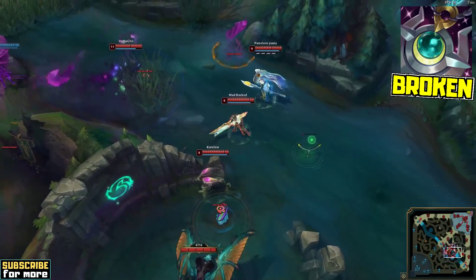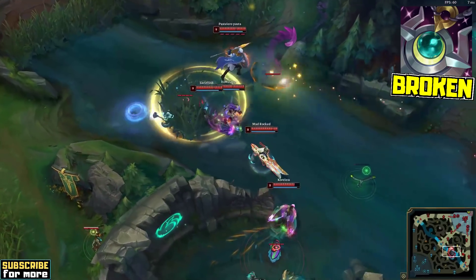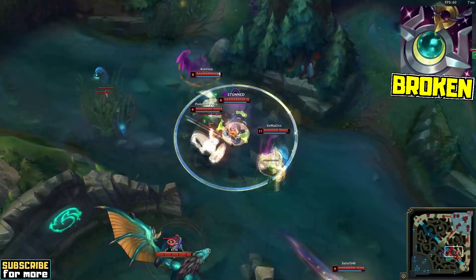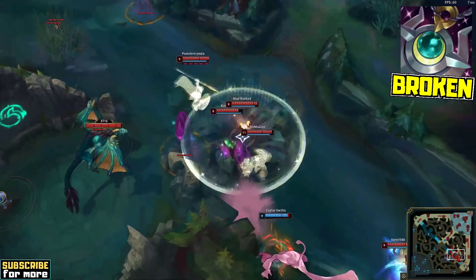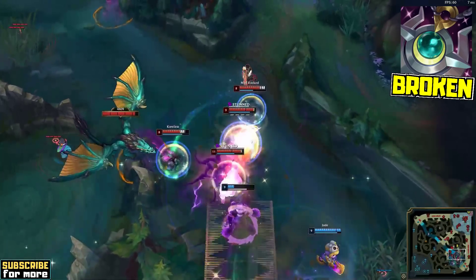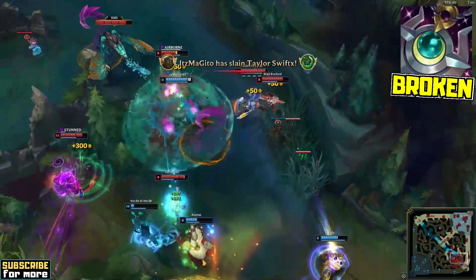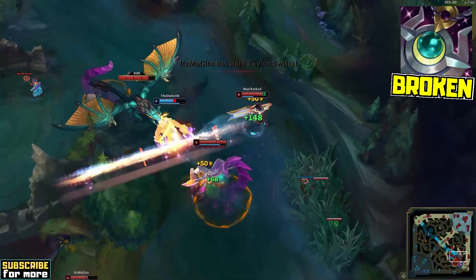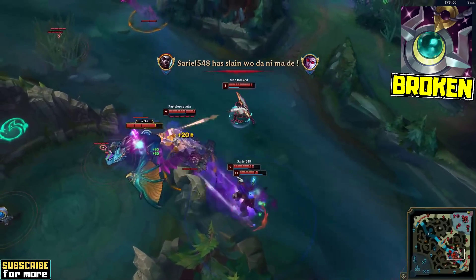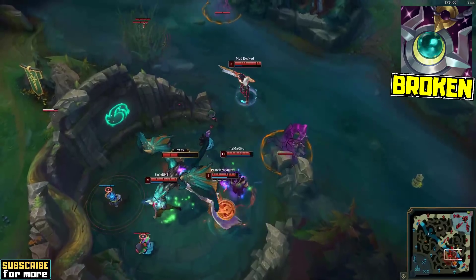Even with just Moonstone Renewer and nothing else, Senna is a monster in mid-game teamfights. In this exchange right there, Madrokt gets 7 Moonstone triggers off, healing for a total of 746 health with just this mythic passive. On top of that, he boosts his team with his Guardian trigger, a 5-man ultimate and multiple Q casts. The impact you have in teamfights is simply insane. The only solution for your opponents would be to focus you down as quickly as possible, but all you need to do is stay at max range and kite them around.